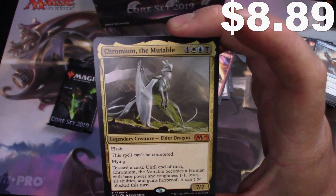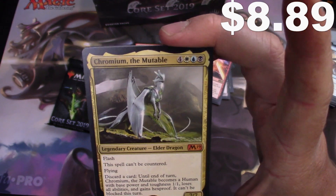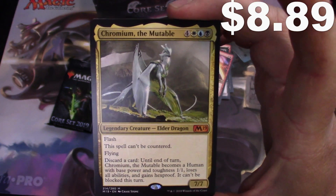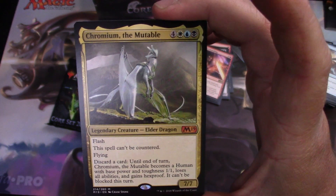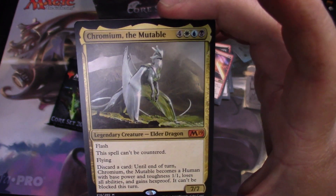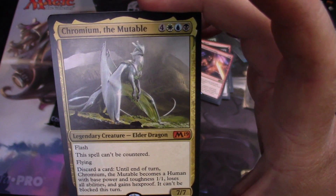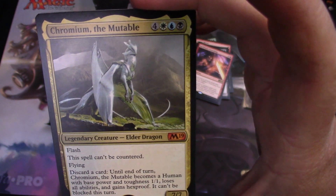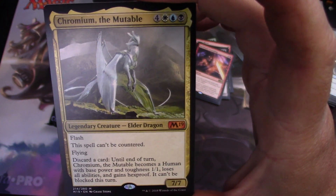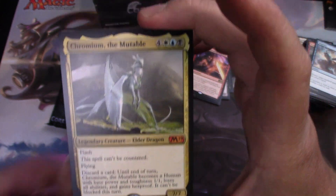This is the dragon I've been wanting — Chromium! For seven mana, he's expensive, but he's got flash and he's a 7/7. This spell can't be countered. Flying. And I can discard a card, and until end of turn he becomes a 1/1 — not indestructible, but hexproof. I like that.